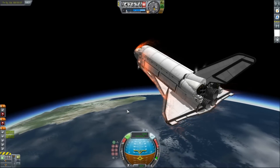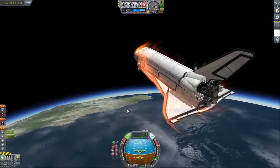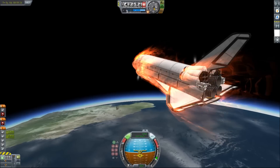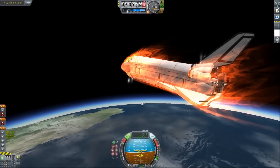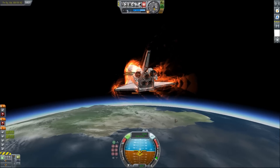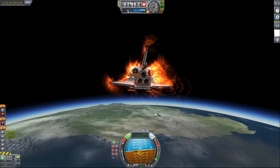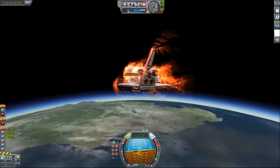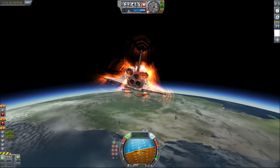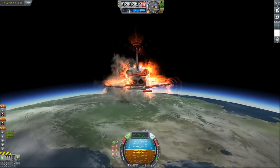We're coming in a little hot. I think because we just went past where I usually start to drop in, our drop-in is going to be a little steep. We might actually lose some of those little RCS parts. Oddly, I've lost a lot of control — I'm trying to bring the nose up, basically holding D, but I've got no control. Let's get the air brakes out; I probably should have put those out right away. We're starting to get that nose up, sort of.